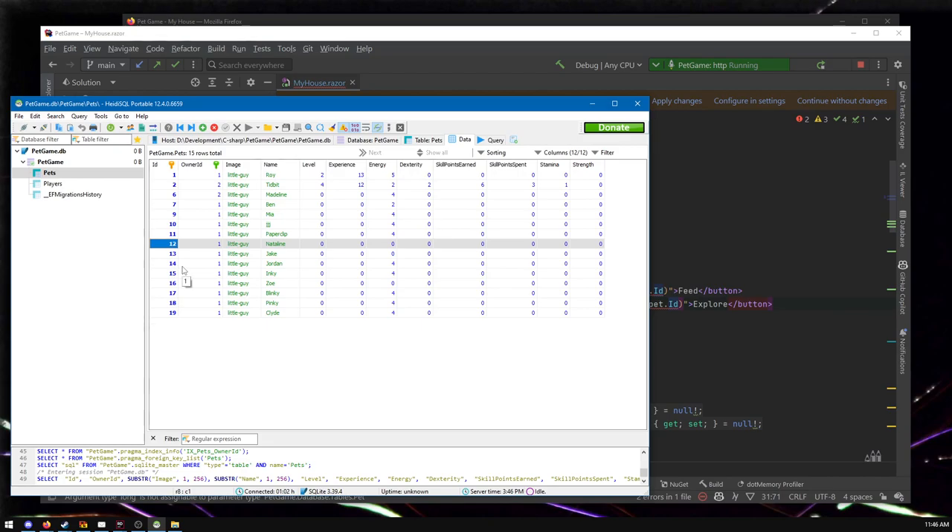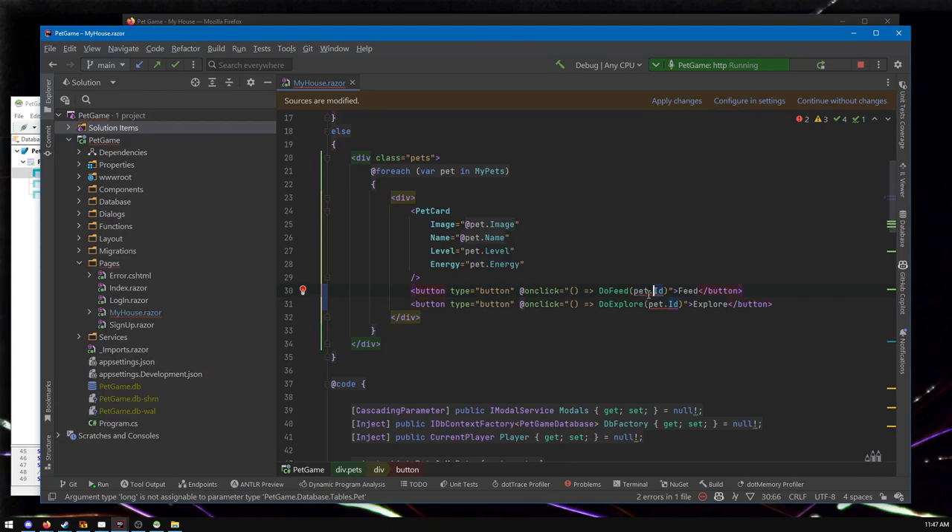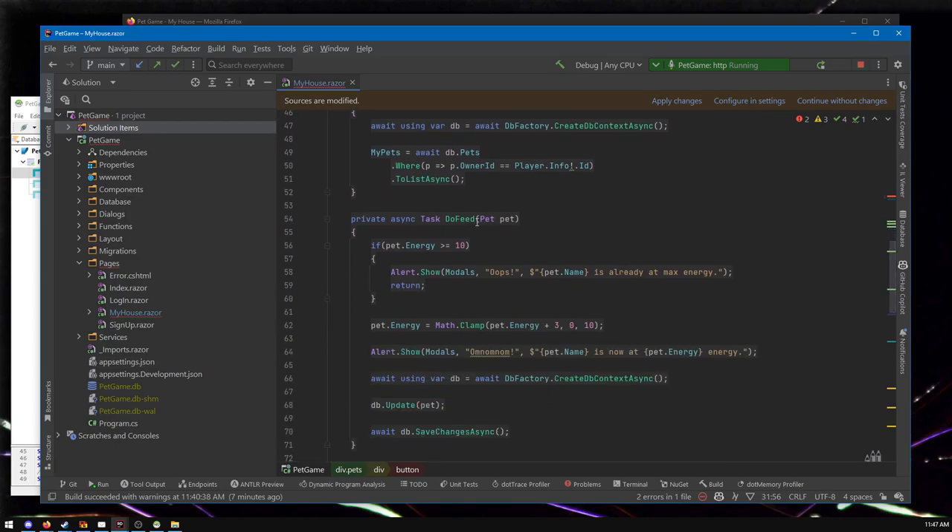An ID — it's not a weird concept, but it's particularly important for databases. The ID is unique: no two pets can be number 14 or 13 or whatever. Also, the ID never changes — that's another important thing. You should never change the ID of something in the database; it needs to be consistent. It is your one guaranteed truth about a row that will never change. Unlike energy, experience, or who owns the pet — all those things might change — but ID never will. That's what lets us say we're going to update a pet by ID, because we can rely on that ID to be consistent no matter how many tabs you have open.